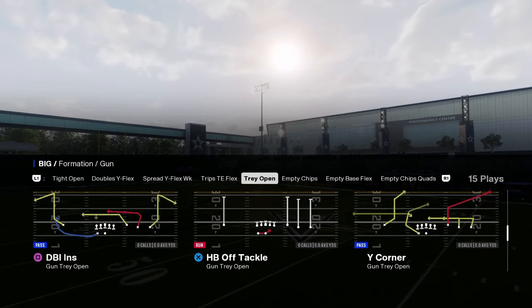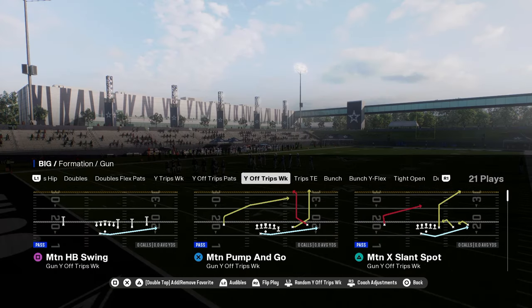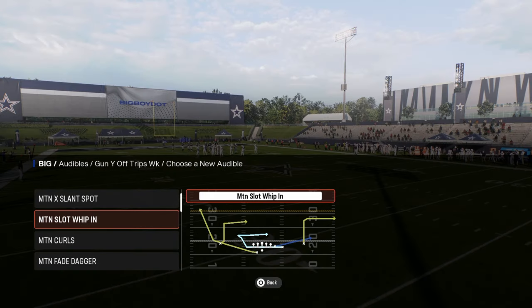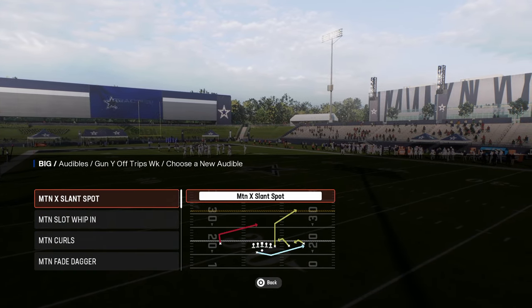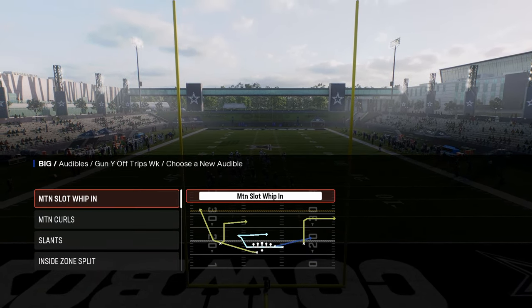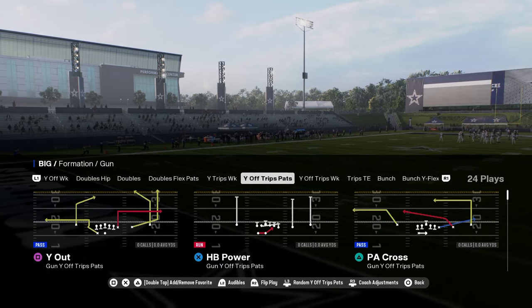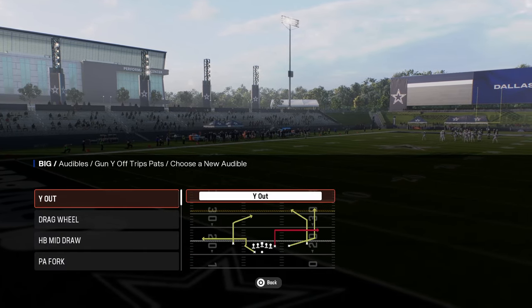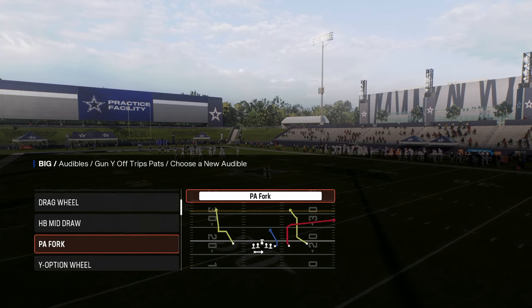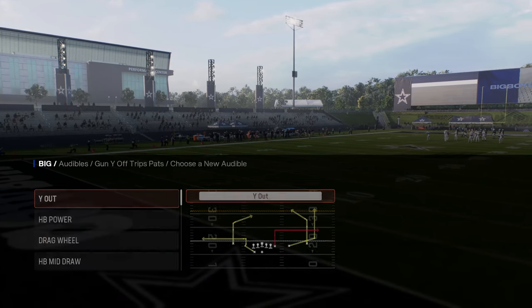I wish this had a cheat motion but it doesn't. The main reason you'd be in this formation: wild trips week is a nice red zone audible. I'd just use the motion plays — motion fade dagger and motion slot whip in are cool cheap motion plays. But U-trips is really why you want this playbook. It has curl flat, good runs, and Y-option wheel is one of my personal favorite plays this year. I'd be coming out in tight end whip as much as possible, and it has slot out and glitchy fade routes too.